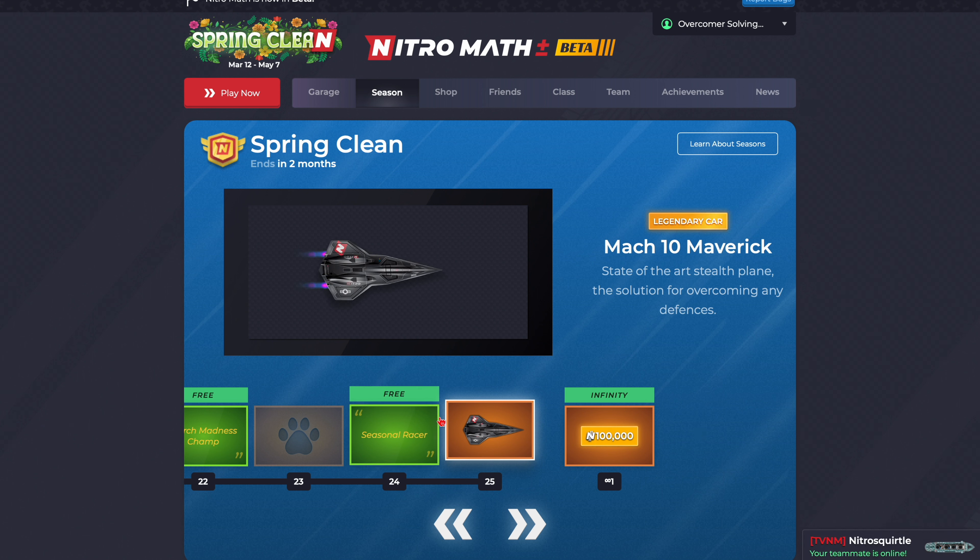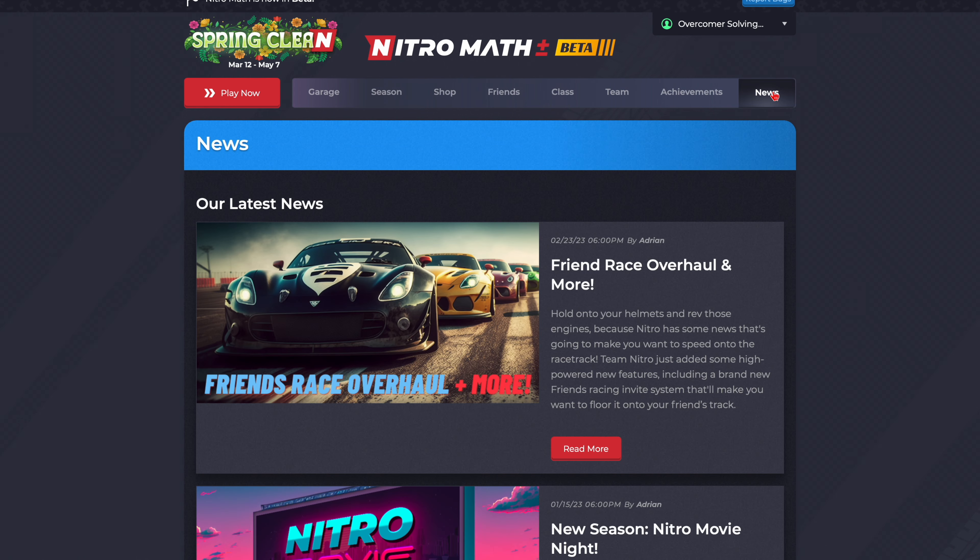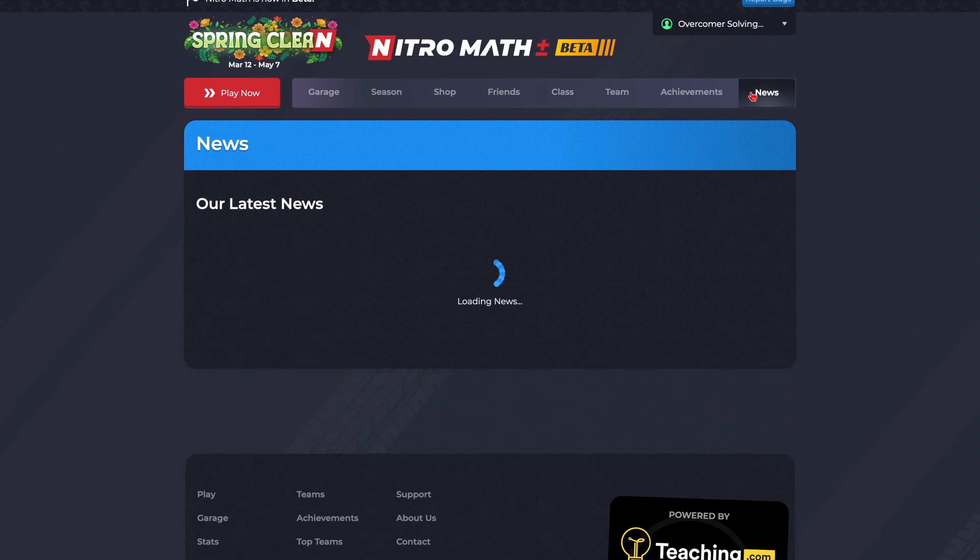Look at that clean animation. As you can see, the description is 'state-of-the-art stealth plane, the solution for overcoming any defenses.' This is the header up here, the Spring Clean header. Absolutely beautiful. The news post — we don't have one yet, sadly.